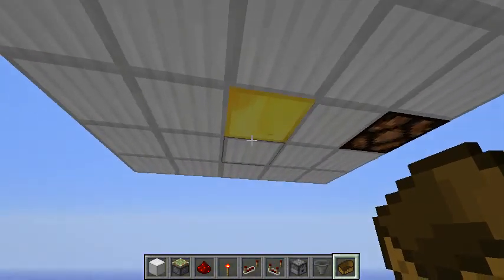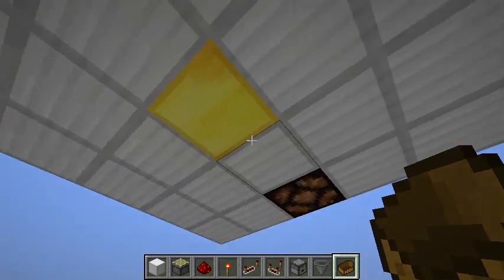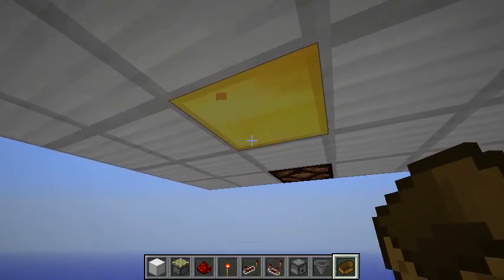So you can activate something from below the ceiling without anyone noticing, except that the lava might give away that there is something going on because there is lava sound and particles dripping from the block as you can see here.